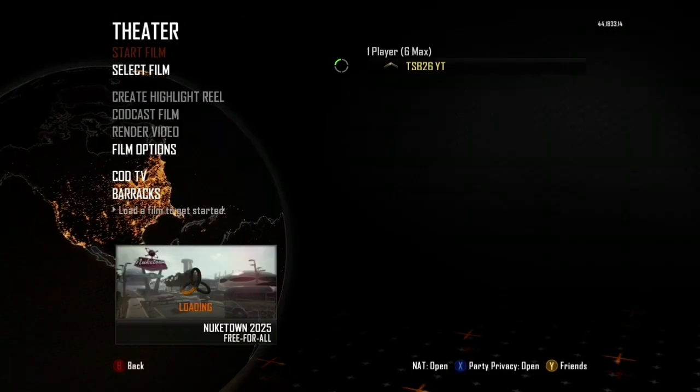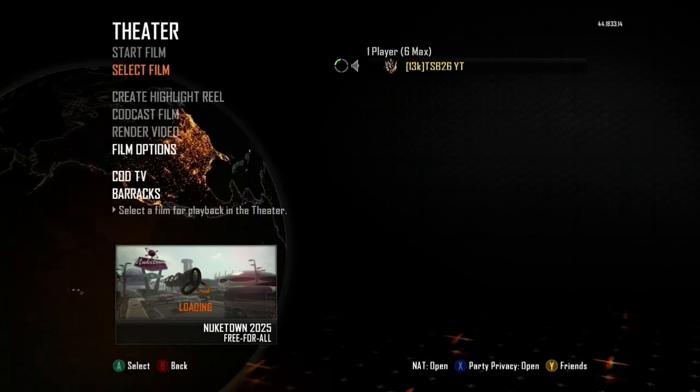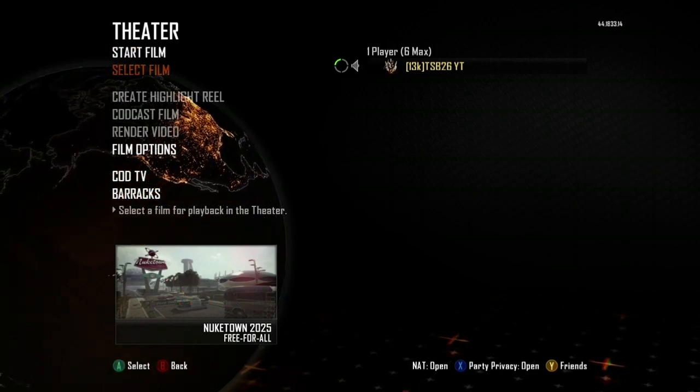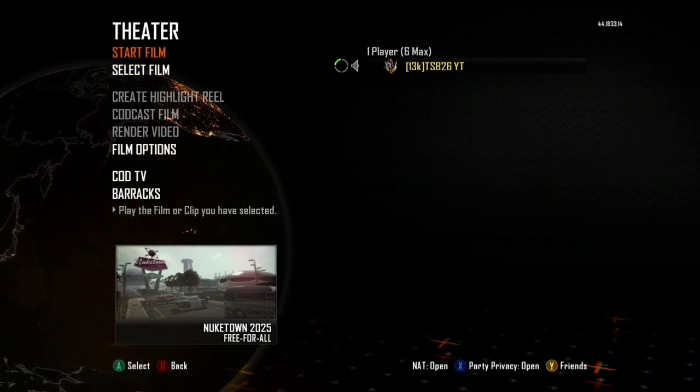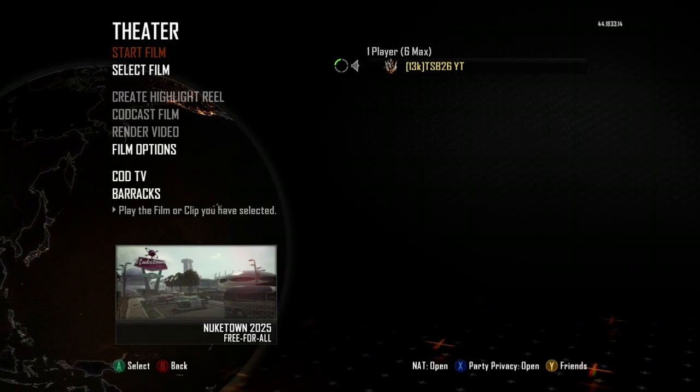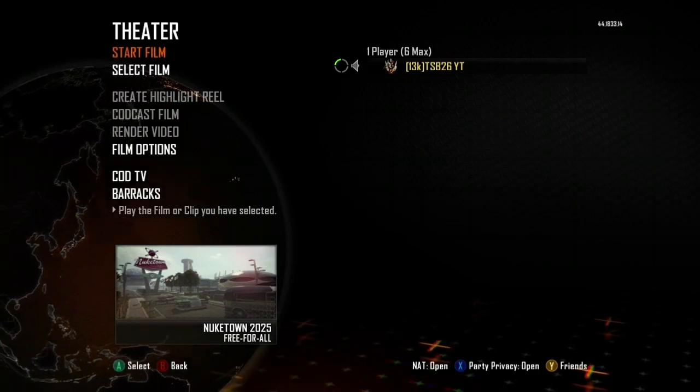Go on to the person that does have jiggy part two, go to their player channel, go on to edit films, either save it to your videos or not, and then you want to start a film. As you can see, it does allow me to start a film, so watch that until it freezes.